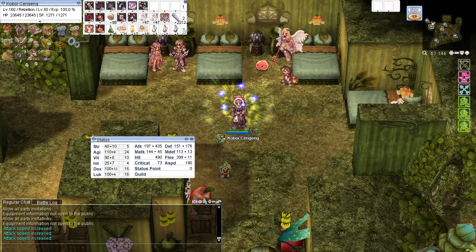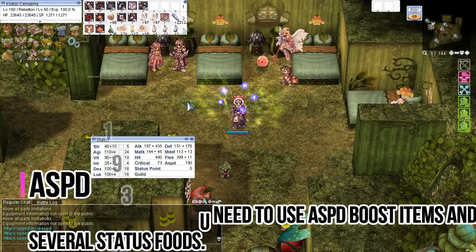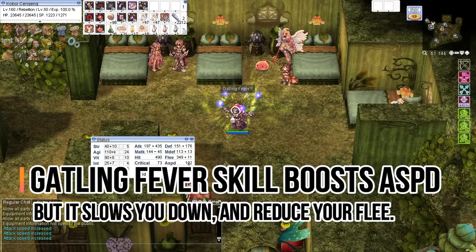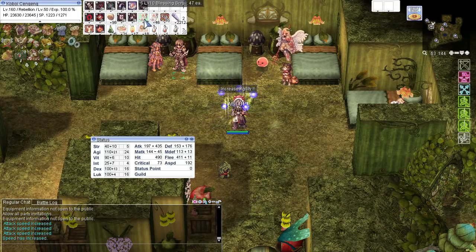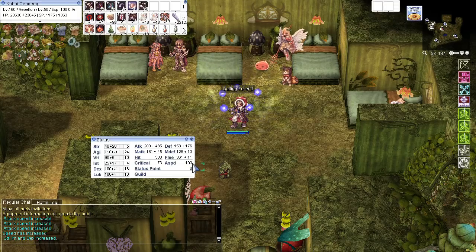I combine potions with stat foods to reach max ASPD. In order to get 100 critical, you can use Abrasive Potion. If you don't have enough money for a Gatling Gun, you may use Color Scope because it gives you 30 critical, but it is slower than the Gatling Gun. If you use a Gatling Gun you can also use the Gatling Fever skill.